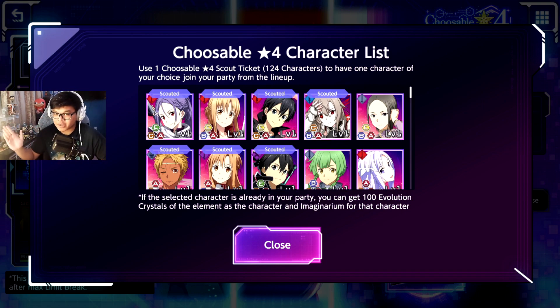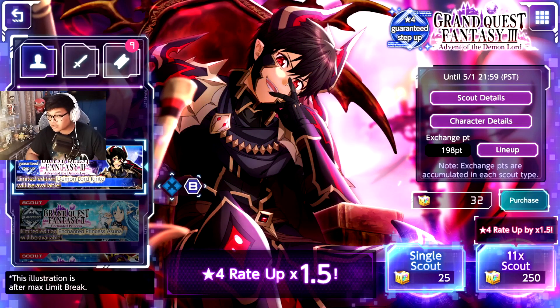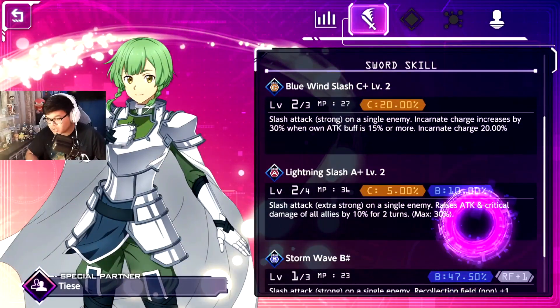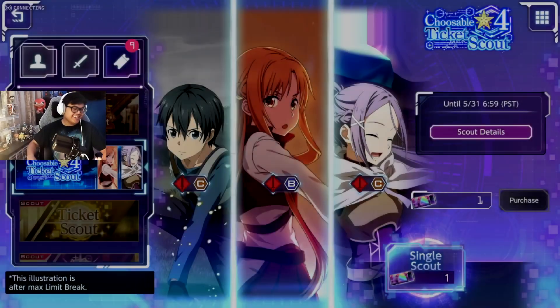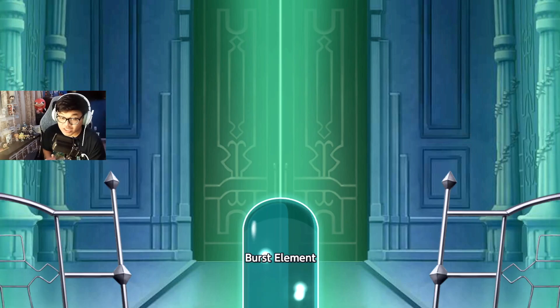Just know that all these characters will be in the general pool, so if you get shafted in a scout you can still pull some of them over time. For me personally, the character I'm eyeing is Renly — mostly because of his buffs, which were very useful in the last ranking event. I'll be going with him.